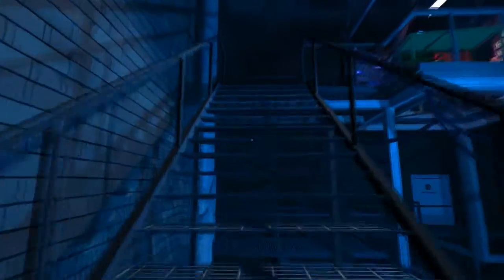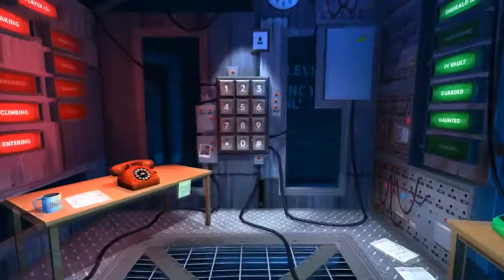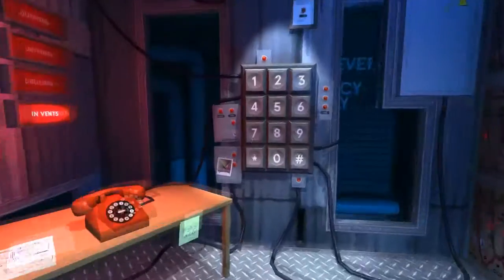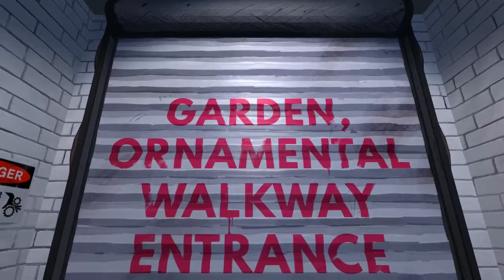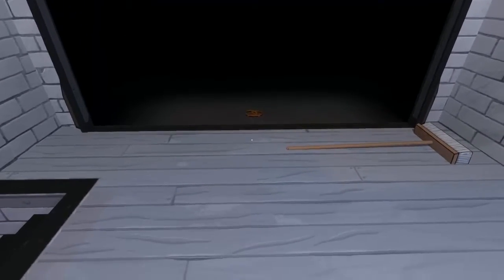Now you continue up to the control room, and you'll find the last set of pretzels in this room. Keep going straight, then just turn around, and the 'for your safety' sign has a pretzel. Then look over to the right of the numpad, and there's a pretzel hiding just behind it. And finally in the last room, there is a pretzel located just below your feet as soon as he opens up the gate for you to play the game.